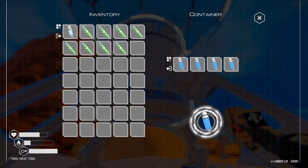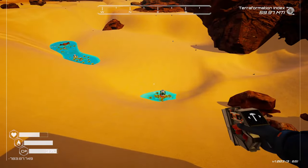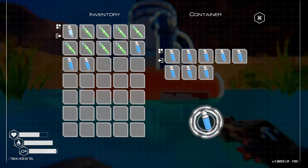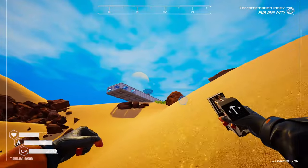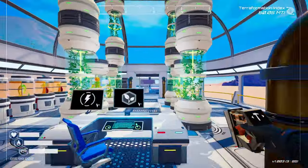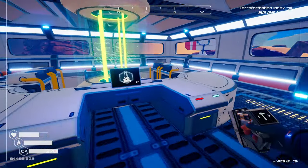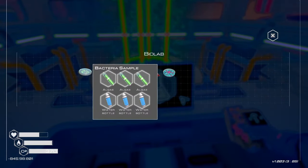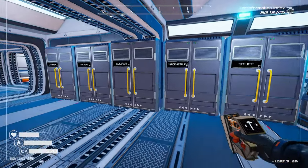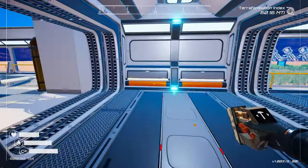We'll grab the water out of this, we need a drink anyway. Come down here and check the water collector — hell yeah, look at that, tons of water. And we'll grab the eggplant, which is over here. We need fertilizer, sweet sulfur. A few of those — you know what, we're just gonna grab a bunch of them and store them over here so we don't have to walk around too much.